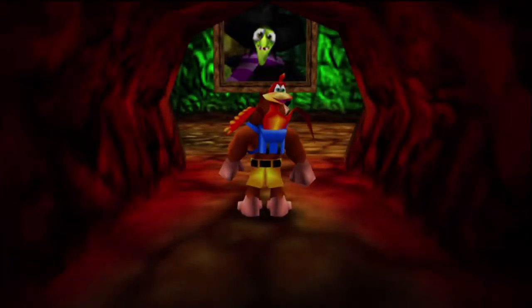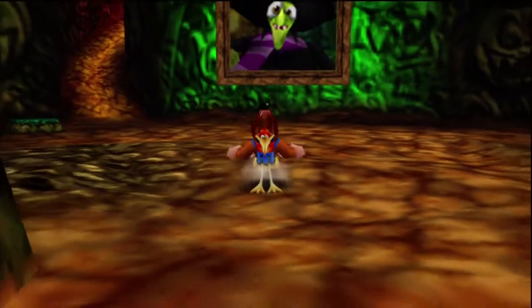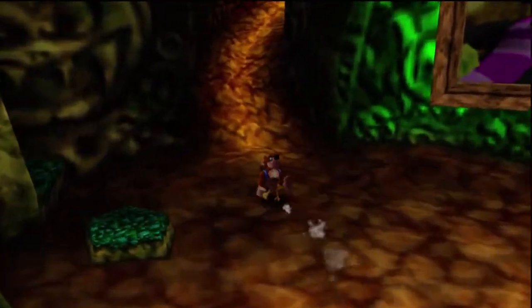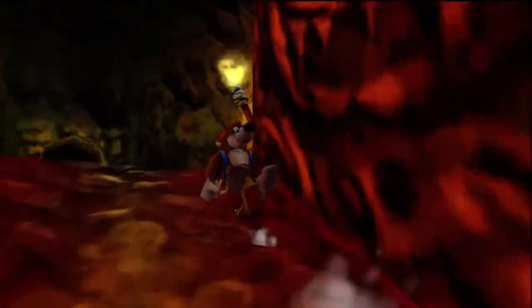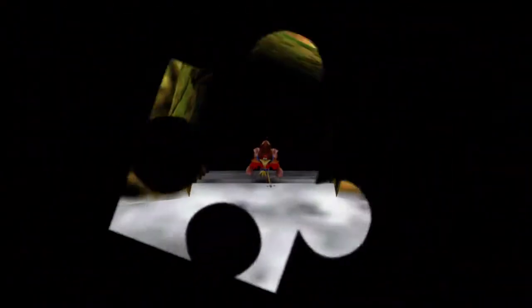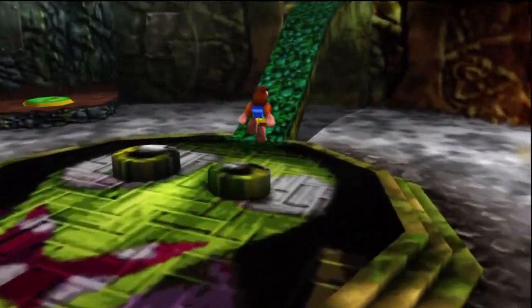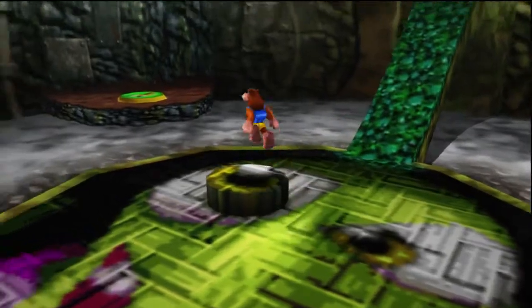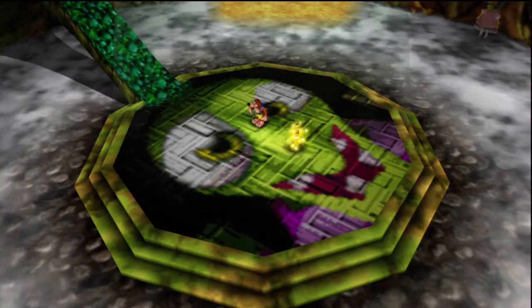Hey everybody, this is Bizmaster Deluxe, back again for another episode of Banjo-Kazooie. In the last episode, we took down Clanker's Cavern 100%, and now we are off to Bubble Gloop Swamp, which I most recently opened. So let's go find that. We're just going to hit down these eyes quick and get our Clanker Jiggy from the last episode.